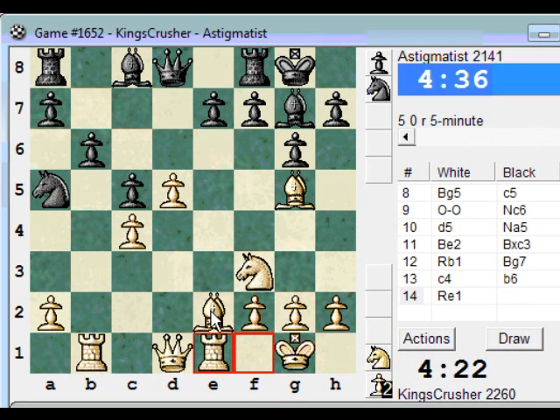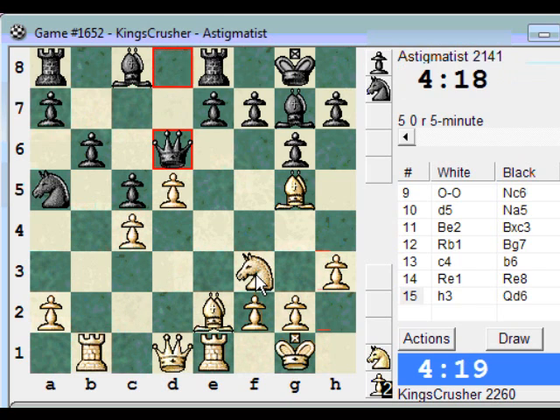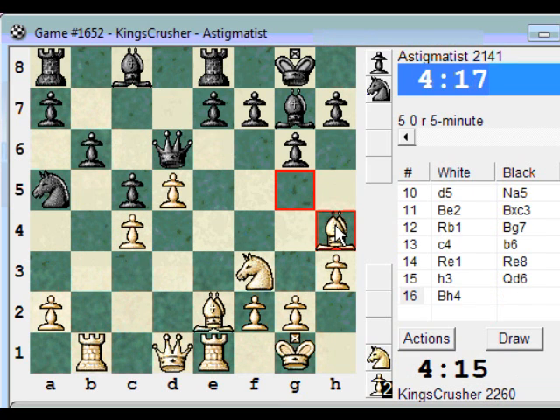Some pressure on e7. I'm going to make h3 to stop Bg4. Can I get the bishop over here to g3 now? So what's a good plan in this position? If I can get the bishop there, will I have any compensation for being a pawn down? I think if e6 later there's d6 maybe. This might not be so bad with these two pawns.